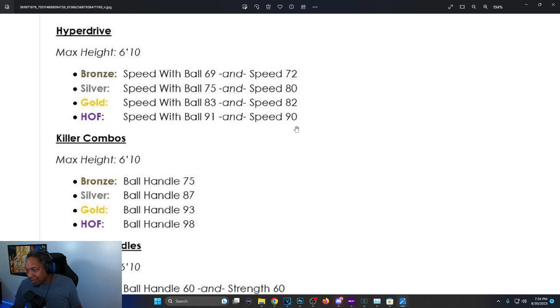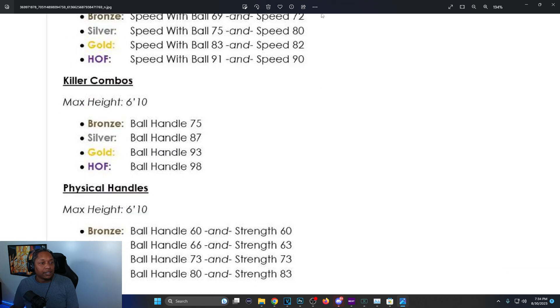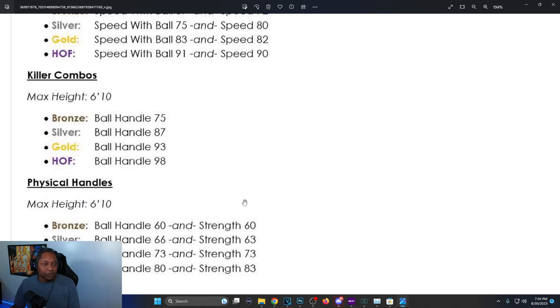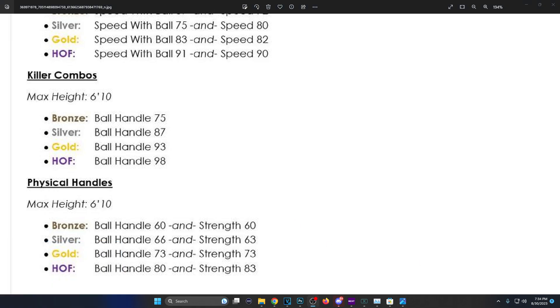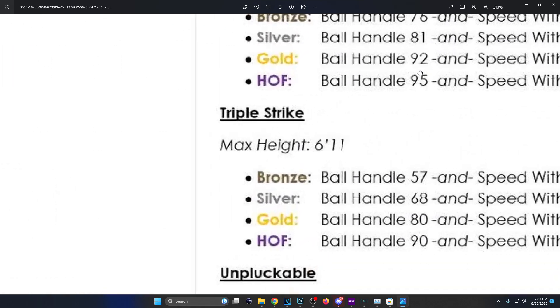Physical Handles is a new badge: max height is 6'6, bronze requires 60 ball handle and 60 strength — they match up. Hall of Fame is 80 ball handle and 83 strength. That badge gives you the bumps to get through defenders.